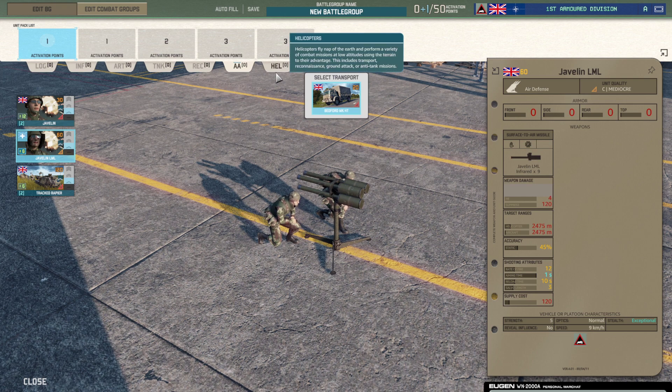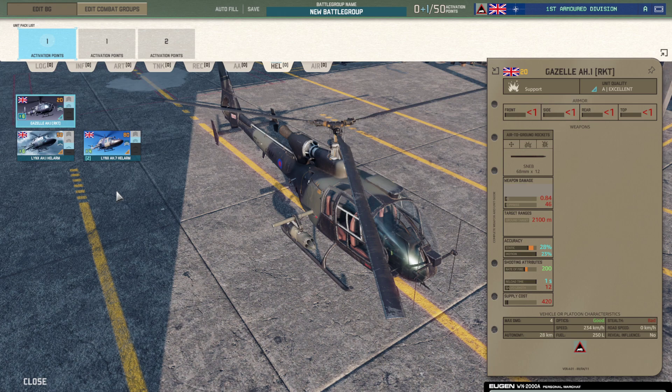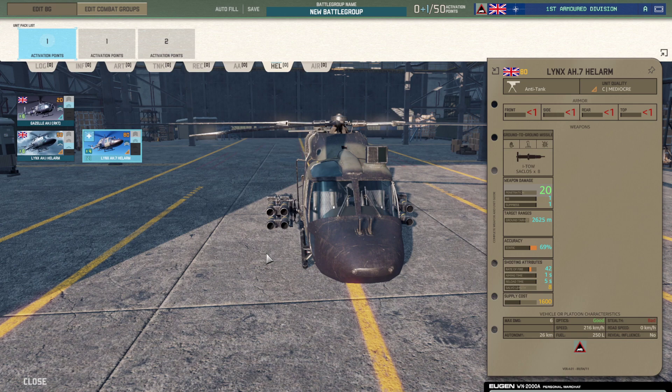In the helicopter department you get Gazelles and Lynx. The Gazelles come with rockets this time — really cheap, low-firepower 68mm rocket helicopters. Could be fun to fly in, shoot, and run back home. Then you get the Lynx Helarm with TOW — not the TOW 2 but TOW 80 GMs with only 16 penetration and 50 accuracy, decent range. The Itow has better accuracy and notably better penetration at 20 AP though, and you pay quite a bit more for those Lynx H7 Helarms.